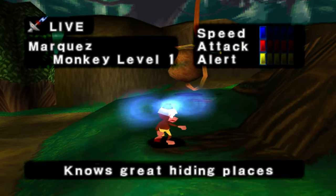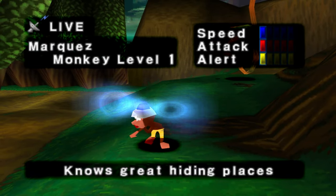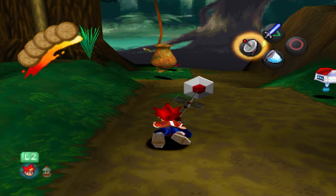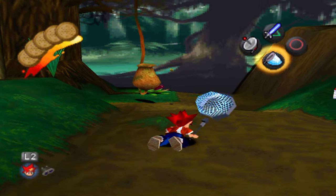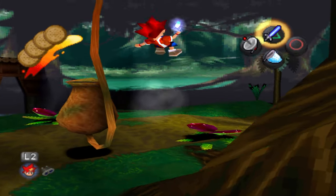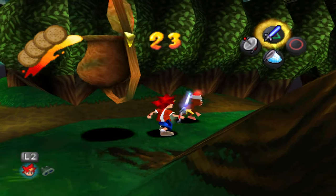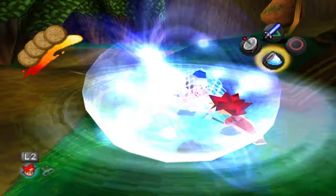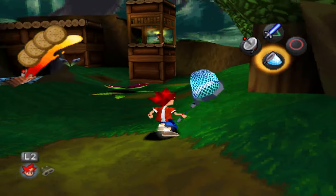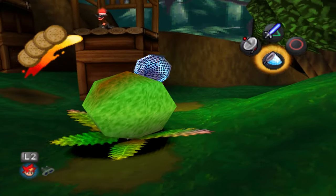If I press L2, I can see there's a monkey over here and I can see his speed, attack, and alert stats. You can kind of get an idea from the helmet colour as well, what kind of monkey you'll be dealing with. I've got to be careful here — that guy has a gun and he is pretty high alert.